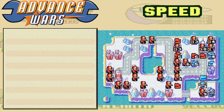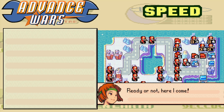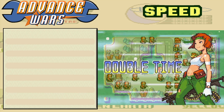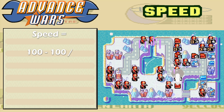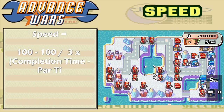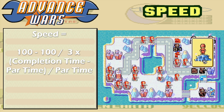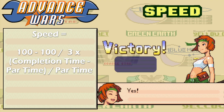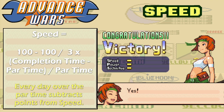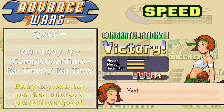First is speed. This measures how quickly you finish a mission. Every map has a PAR time for a perfect score, and the formula for speed is: 100 minus (100 over 3) times (your completion time minus the map's PAR time) over the map's PAR time. Think of it this way: you start with a perfect speed score, and for every day you go over the PAR time, you lose points.